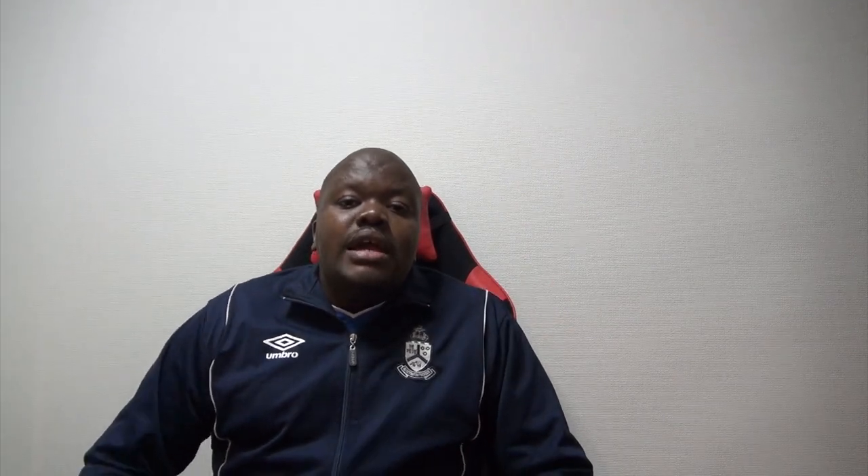Now, what are the strengths of the 4-2-3-1? The main strength is that there is width and depth on the field. The width is provided by the fullbacks and the left and right midfielders, and the depth is provided by the lone striker up front.